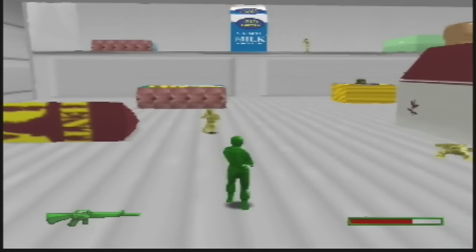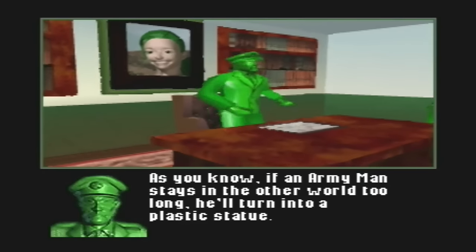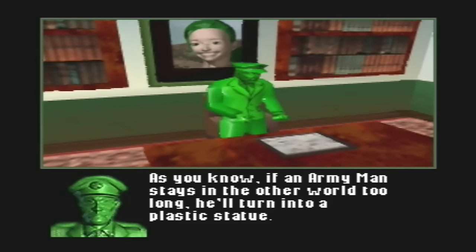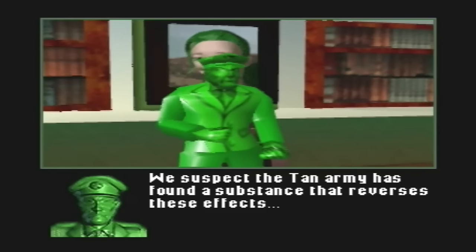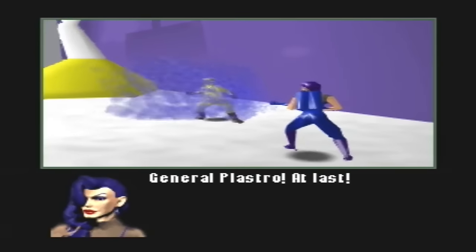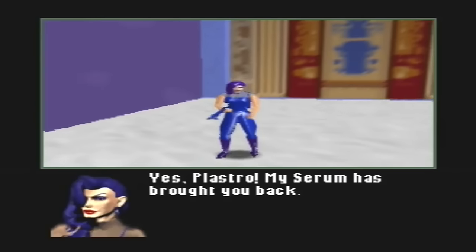Landing on store shelves in the year 2000, Army Men Sarge's Heroes 2 picks up where the first game ended. With the Tan Army leader General Plasto trapped in the real world in an unanimated form, a special serum has been created which allows him to become reanimated, and thus he seeks revenge on our heroes. Thrown into the mix, the new Blue Army has just enough presence to keep you interested in the game's new direction.